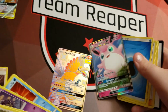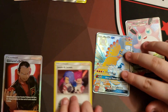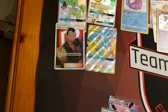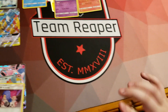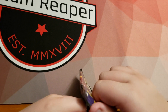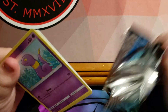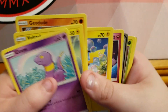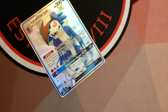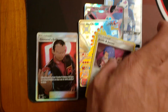Another double pull — Gengar GX and Wigglytuff GX! Nice — we'll put those right there. One more pack for the Raichu tin. Come on, give us something! Open it over the table. We got the Lycanroc — very nice! That's three hits in that one!